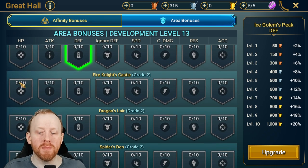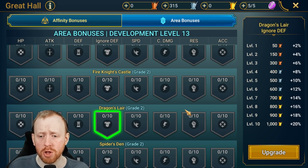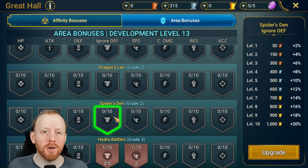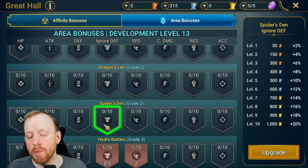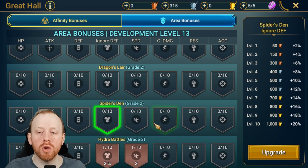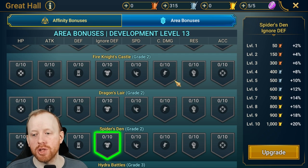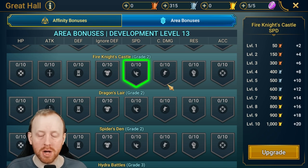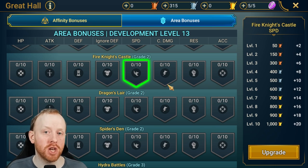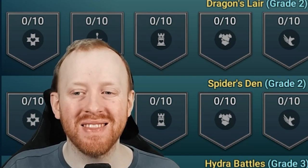For Spider's Den, if you're farming Spider 20 you're doing a max HP nuke and don't need the crit damage bonus. Spider 25 uses HP burn and you don't want extra damage killing spiderlings too quickly. Spider 10 Hard relies on specific damage output at specific times. Fire Knight is the only dungeon with real relevance because killing the boss is direct damage, making ignore defense and crit damage important.